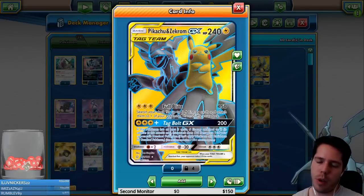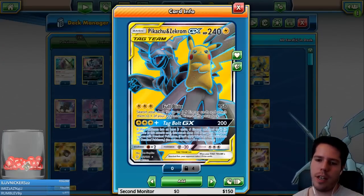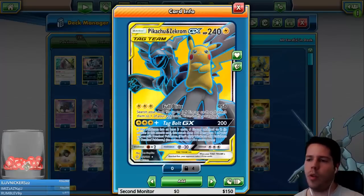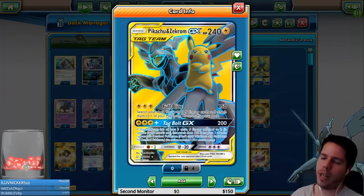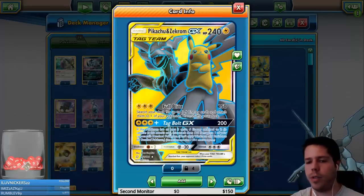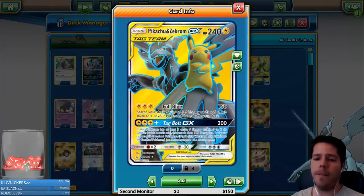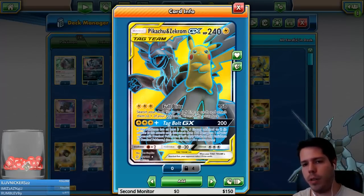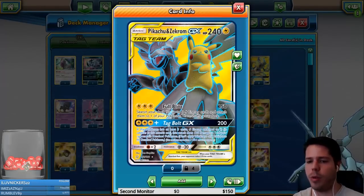Tack Bolt GX deals 200 damage, and if this Pokemon has at least three extra lightning energy attached, it does 170 damage to one of your opponent's benched Pokemon — enough to one-shot a Lele and a lot of non-GXs. You're usually getting at least two, probably three, sometimes four, five, or even six prizes depending on the mirror match. Fighting weakness makes Lucario a big threat, as does baby Buzzwole's Sledgehammer turn.